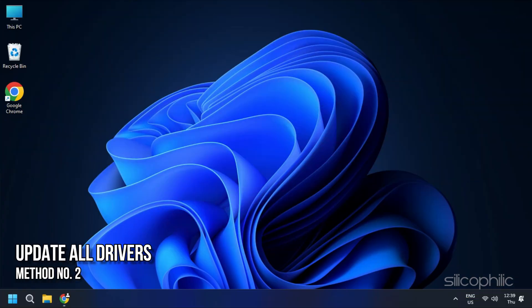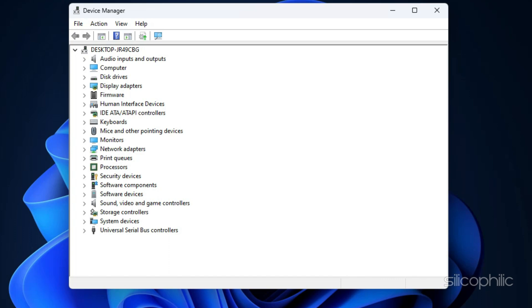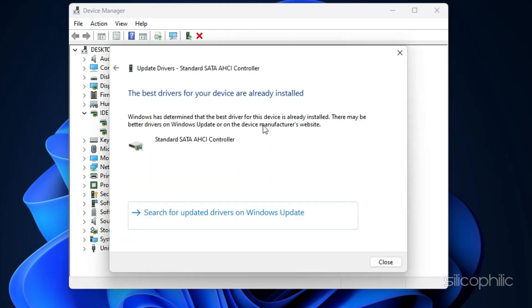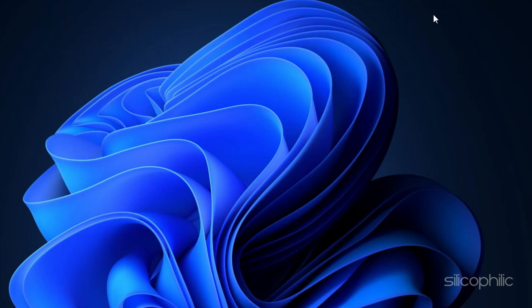Method 2 – Update all drivers. Sometimes outdated controller drivers can lead to functionality problems. Visit the manufacturer's website to download and install the latest drivers. You can also manually update the device drivers: open the Device Manager from the Start menu, locate your controller, right-click, and choose Update Driver. Also, disconnect any other controllers and ensure no unknown devices are present.